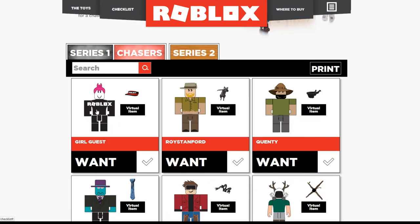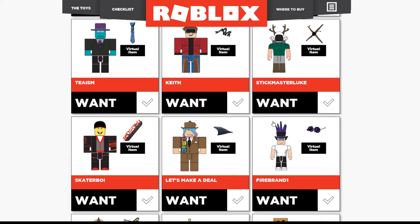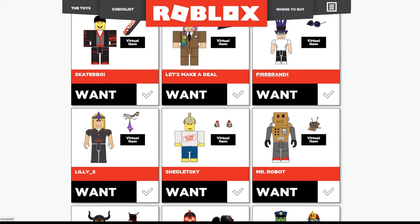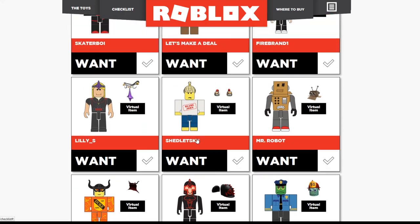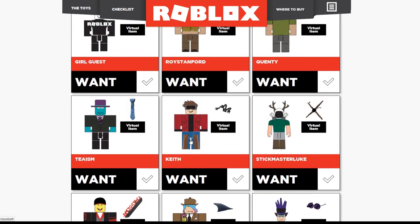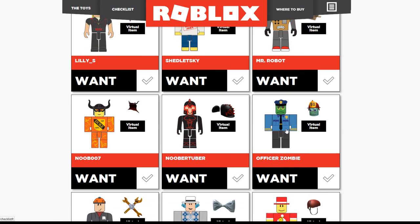You can get figures but they're not square anymore - they have the 2.0 Roblox package now. I don't know these people. I'm guessing they are YouTubers or game makers, but I don't know them. Mr. Robot is pretty cool. You also get the virtual items - that's also worth looking at. You get some pretty cool virtual items. Oh, you get an Officer Zombie - that's pretty cool. I like this.